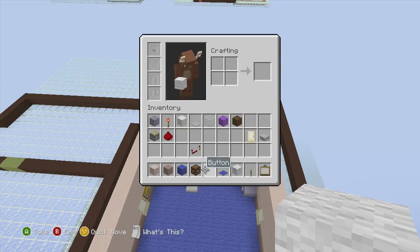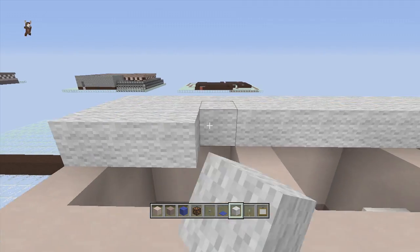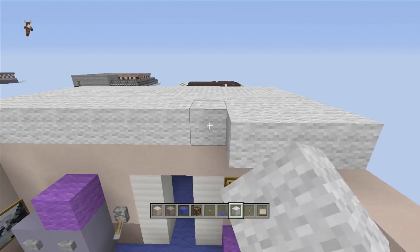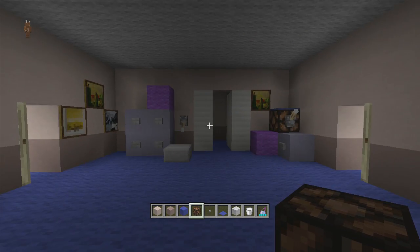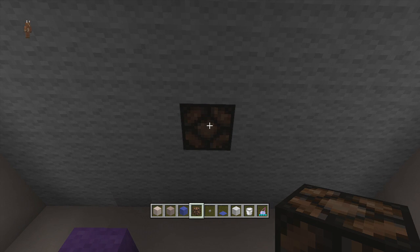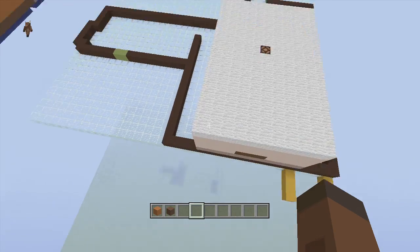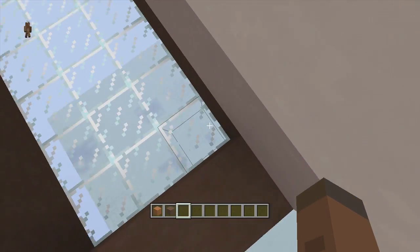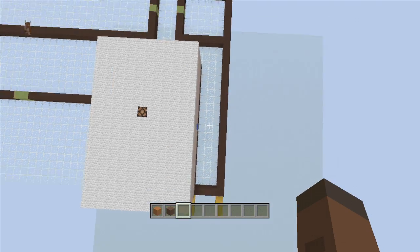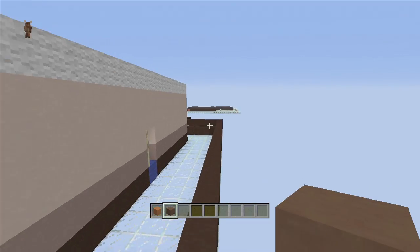Now that we've gotten the bedroom and closet done, take out white wool and fill in the whole entire top for the ceiling. Add in one redstone lamp on top. Come over to the closet, come out three blocks - one, two, three - delete this block and this is where the redstone lamp is going to go. Next we're doing the outside hallways around the bedroom. The easiest way is to go around the entire room with a three wide gap in between - though if you need a number it's a 5 by 21 spacing. Take out brown stained clay and go around the whole entire thing until you hit the end of that corner.